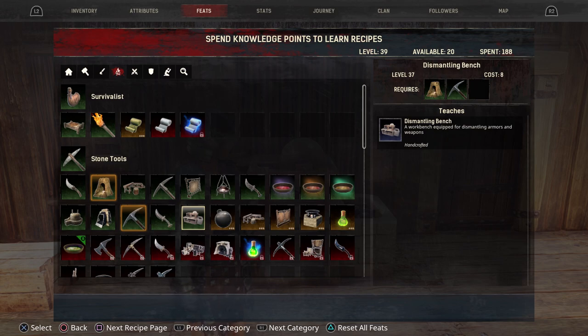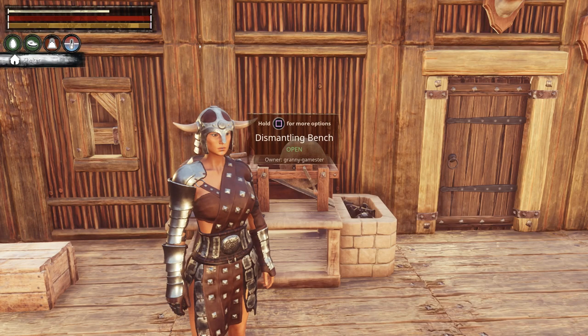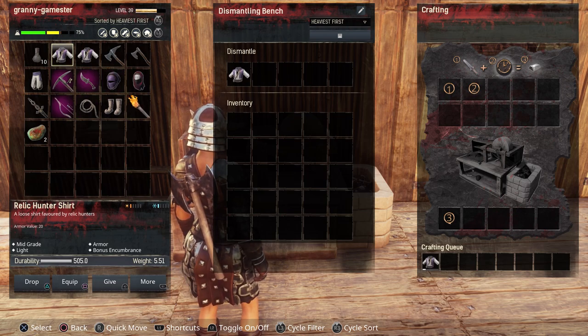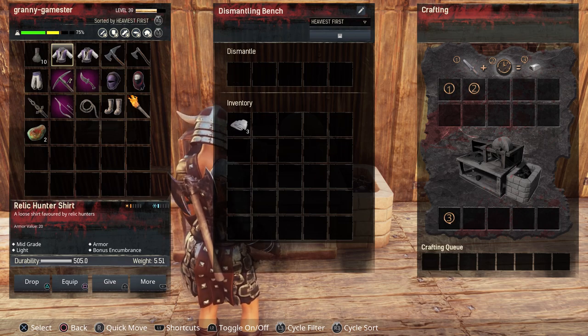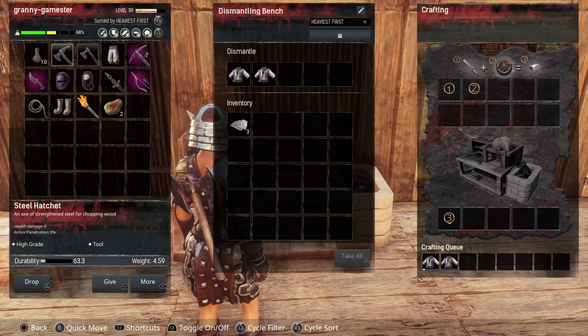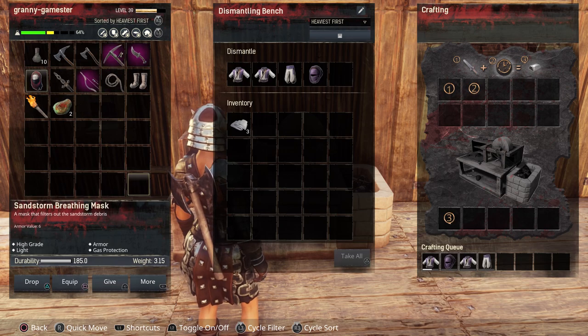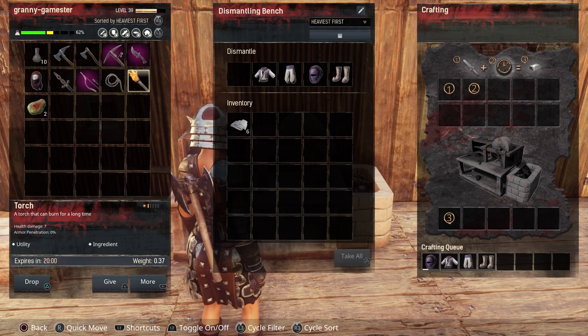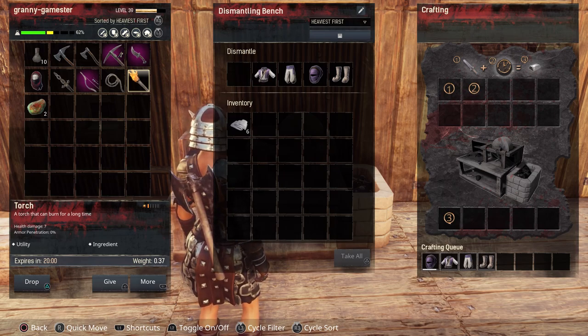The Dismantling Bench requires level 37, and it also requires that you are able to make the steel pick. Once you've done that, you open it up and all you have to do is drop in a piece of armor. This only works with armor that is made from silk to begin with — at this level, the only two I know of are the Shemite and the Relic Hunter armor. As you can see from that one piece, I got three pieces of silk, because the Dismantling Bench reduces whatever item you put in there to what it took to actually make it. The Relic Hunter armor is a very frequent drop in the chests, so save those until you're able to make the Dismantling Bench so you can make your silk.